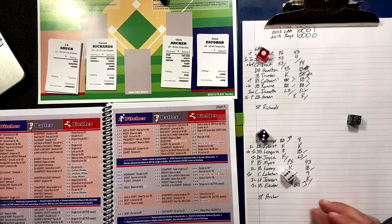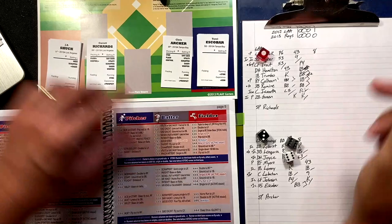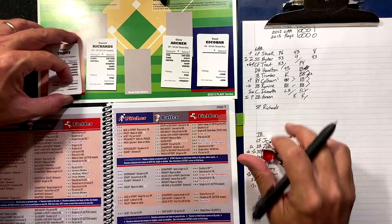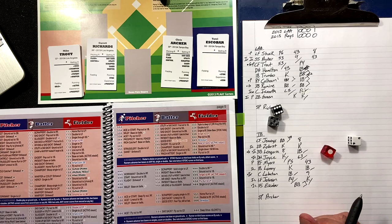Top of the fifth, one-nothing Angels. Three-six-six — top of the order — pinch hitter? No. Flies out to center for JB Shuck. Brings up Ibar — two-three-six — eager or utility? He is eager so he grounds out to second. Two down, nobody on for Mike Trout — two-five-six — struggler? No. Champion or patient? He is — base on balls. Two-out walk to Trout.